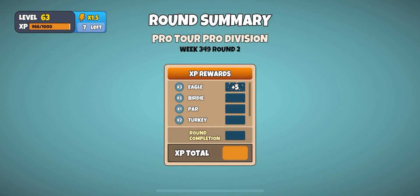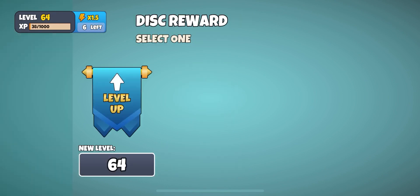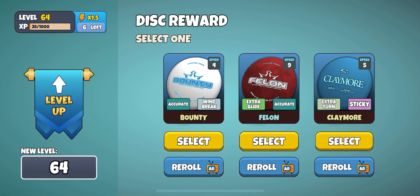I think the leaders were throwing thirteen under, so definitely dropped some shots, but not too bad. Oh, we've got a level up reward - I didn't even notice that was coming. Bounty fell in and Claymore, so I will re-roll these and I'll be back in one moment.